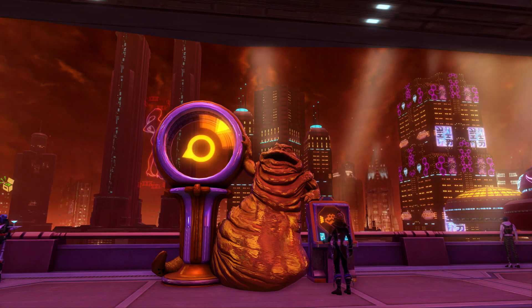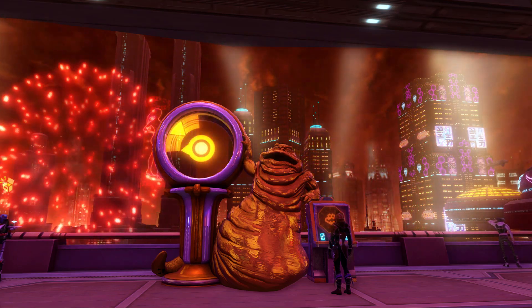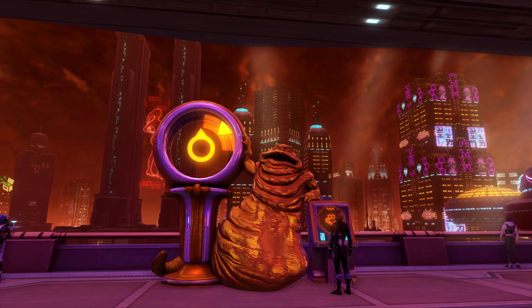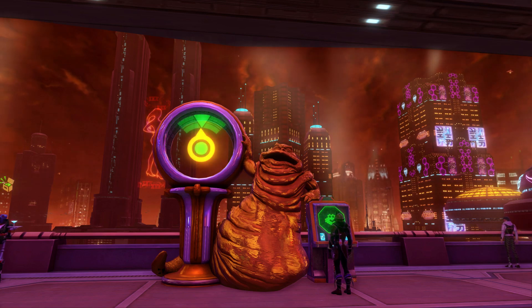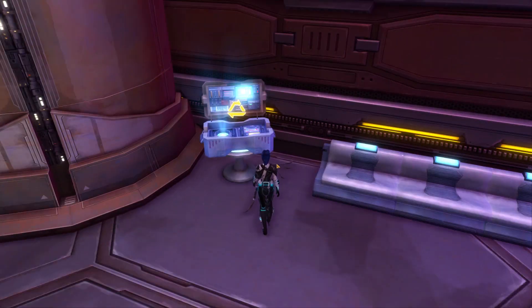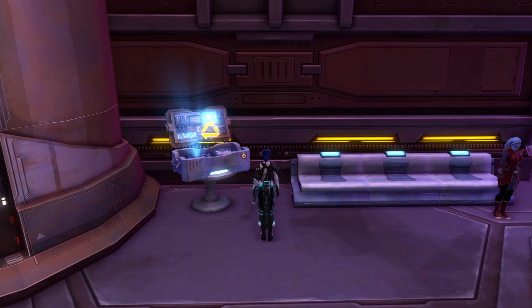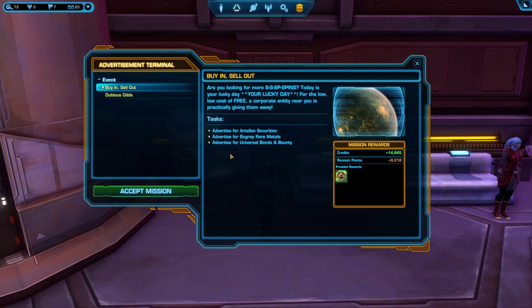To get those Emperor's slot tokens, you can either be very, very lucky — it's a very rare drop from the King Pins slot machines, the purple ones — or you can pick these tokens up across the galaxy. There is one other way to get them: fully completing the Dubious Odds quest and all its sub-quests, which is the quest you can pick up in the Nar Shaddaa Nightlife area.